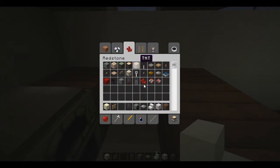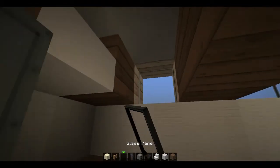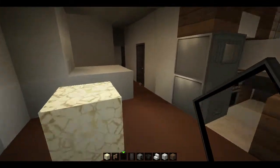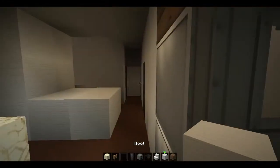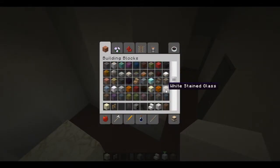Let's go ahead and put in the sink, which will basically just be a hopper. And there you have it — that's the gist of the kitchen. Obviously that's not all, but we'll finish that off as we work more on the lower level.